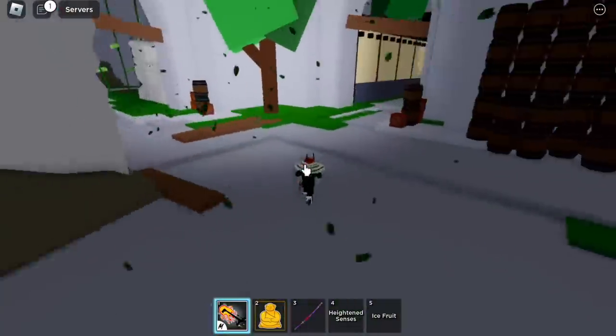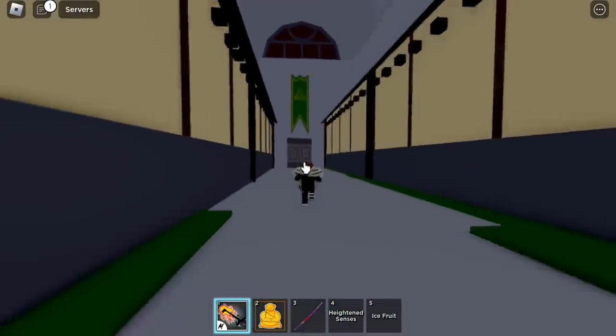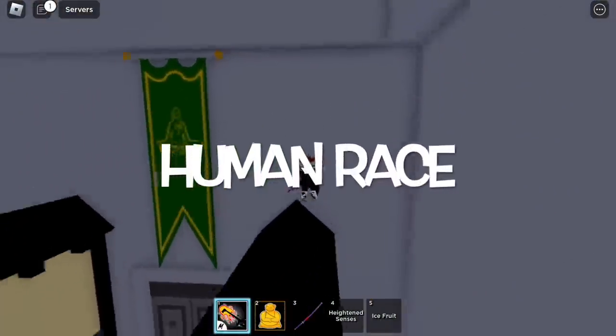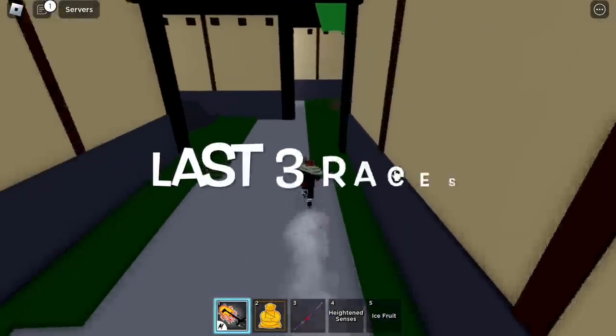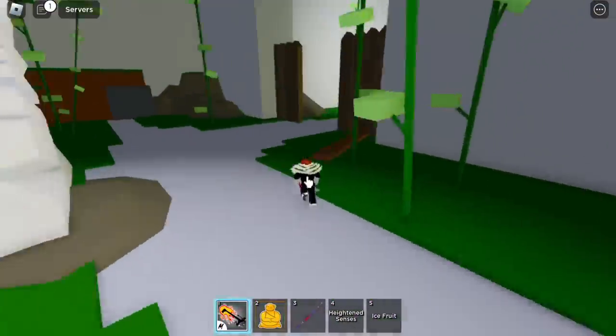Next stop — I think this is the human race trial. There's a human doing a yoga pose. So last three races. Next stop.